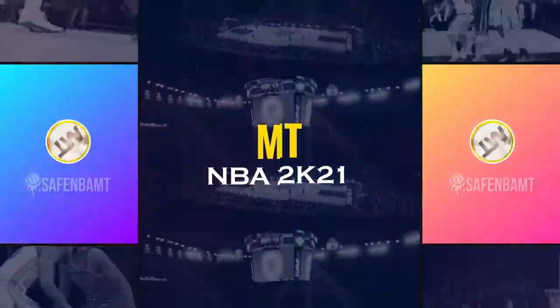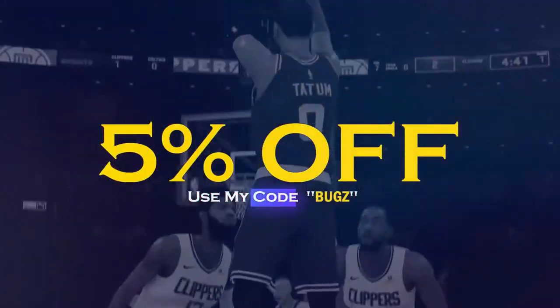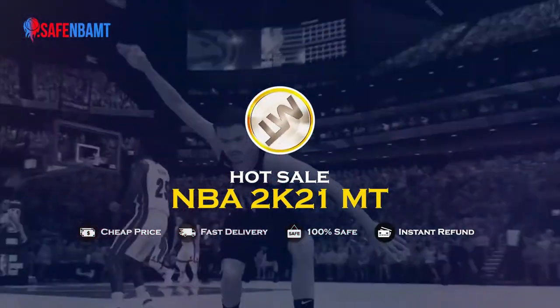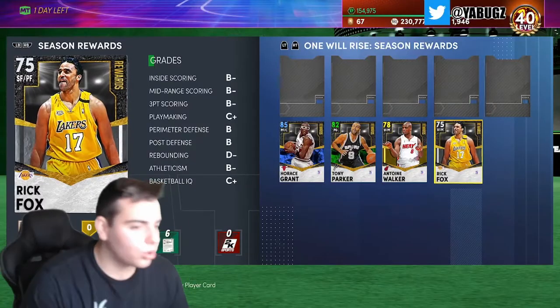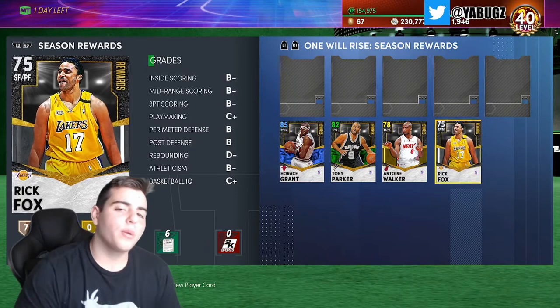If you are sick and tired of getting scammed by NBA 2K's packs, make sure to head over to safembamt.com, use code BUGS for 5% off at checkout, and get that cheap, fast, reliable MT that you definitely need in this game.